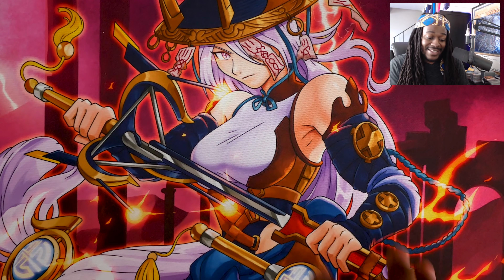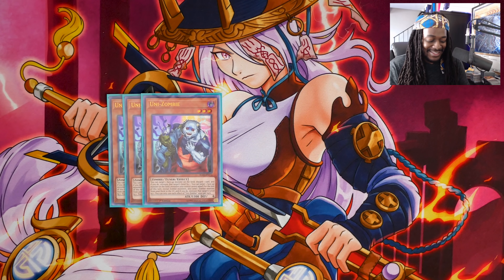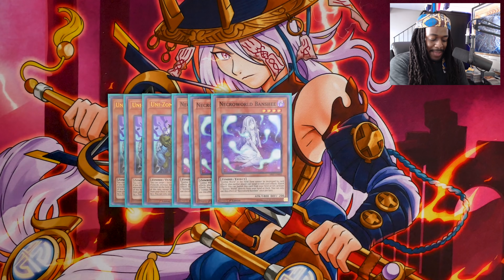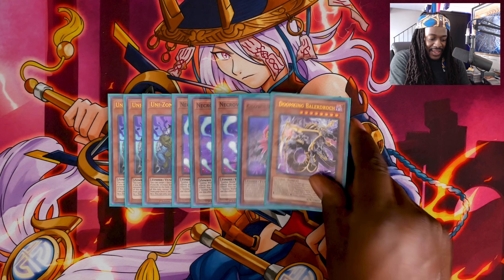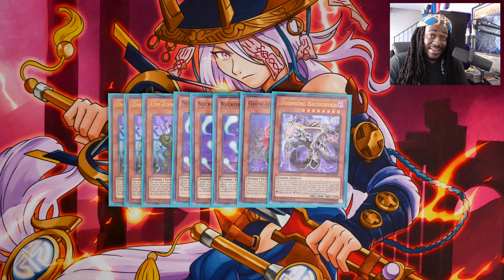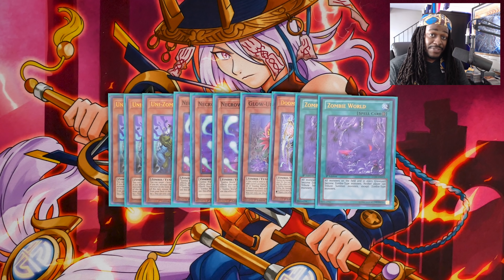I got this mat from infinitygamingtcg.com, so in case you want to get your Dama Mamas, that's exactly where I got it from. Starting off with the main board, our zombie engine is going to be fairly short, sweet, and simple. So three copies of Unizombie, being able to send zombie monsters into the graveyard — that's going to be either Necroworld Banshee or Glow Up Bloom — and then eventually getting into Doom King Baladrak. That is it for the Zombie World engine, as opposed to two copies of Zombie World. I decided to keep this short, sweet, and simple.